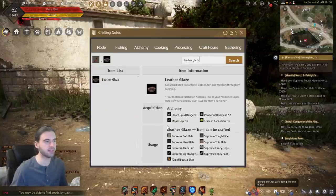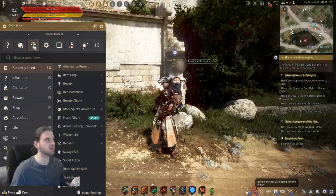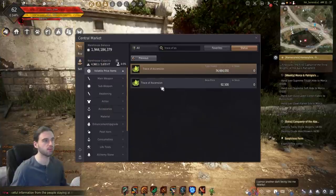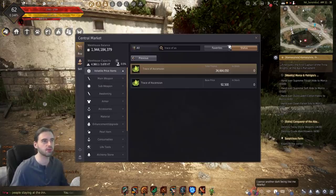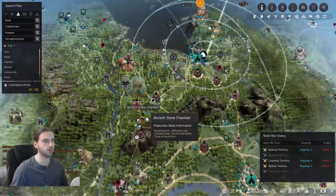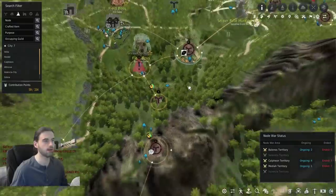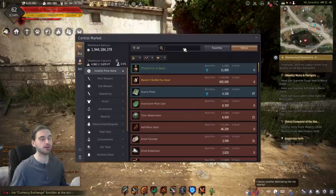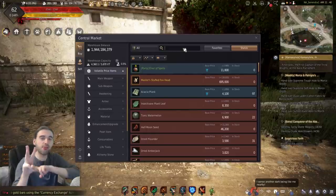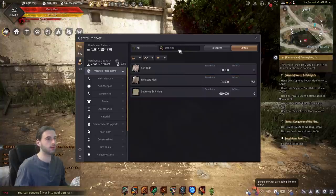The Leather Glaze recipe needs maple saps times three, traces of ascension, powders of darkness, and a clear liquid reagent. That's not too bad, right? Except the traces of ascension are sold out too - with a lot of pre-orders. Where can you get those? Only from the Ancient Stone Ruins node, and you get like one every four or five hours. So after you've suffered through making 100 of those, which needs five Leather Glazes, which needs three Traces of Ascension each - just doing the fast math, you're going to need to spend at least like four months.